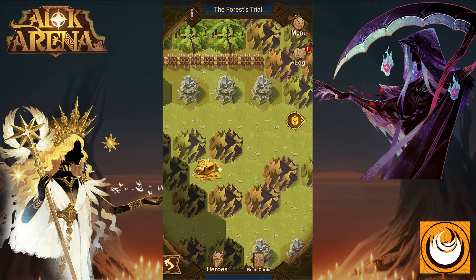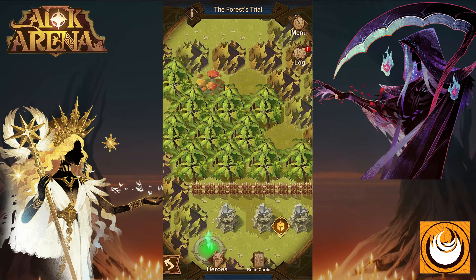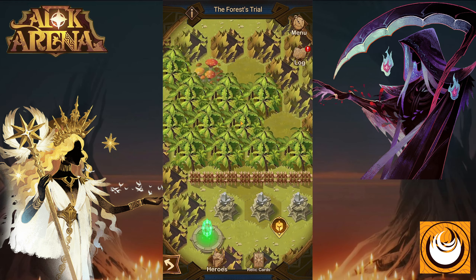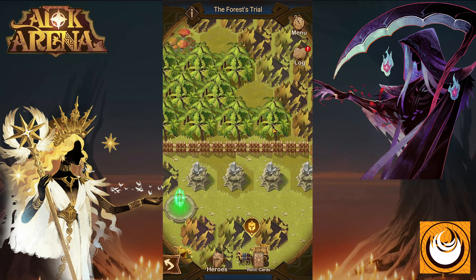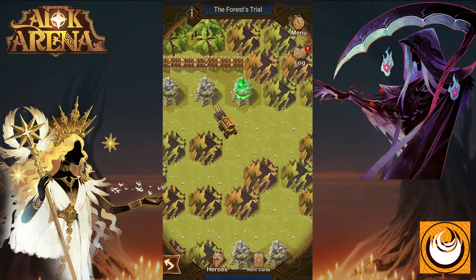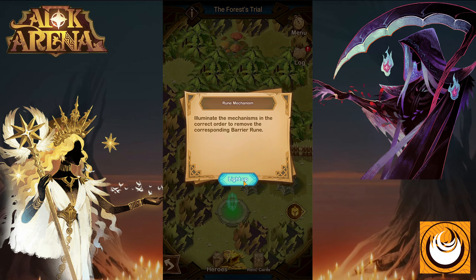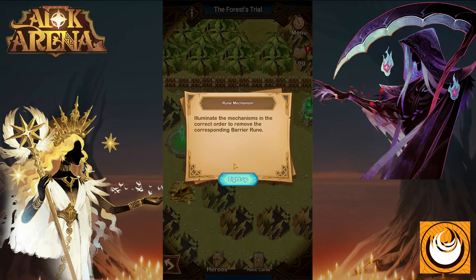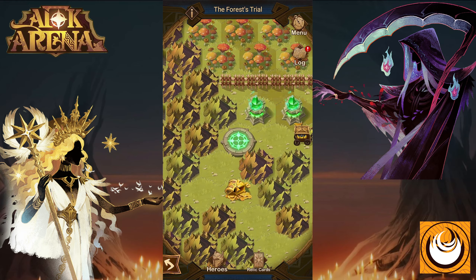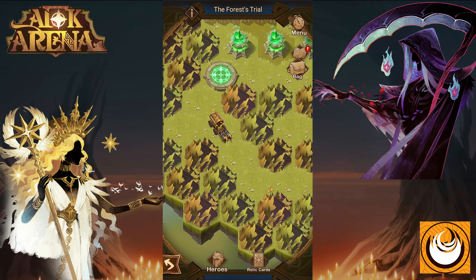Now we have four beacons that need to be lit up. This one over here seems to have four, so it's the last one to be lit up. Then we have this one, which seems to be three. This one is one, and this one is two. So let's light them up in order: one, two, three, and four. We have cleared out this area and we can move on to claim the next reward.